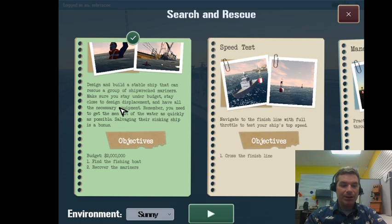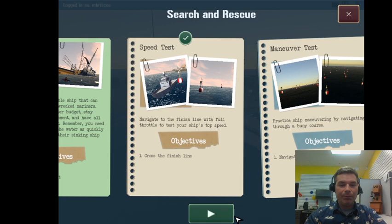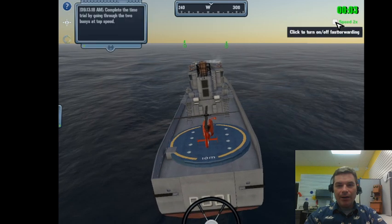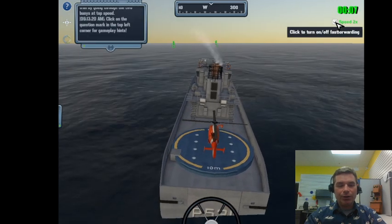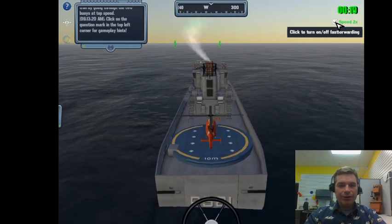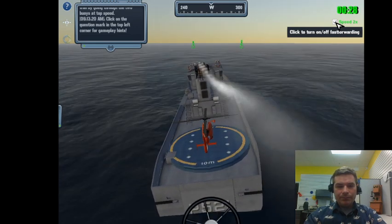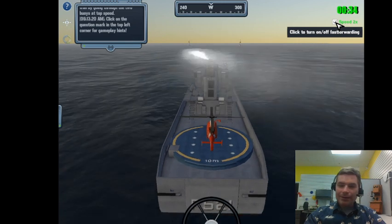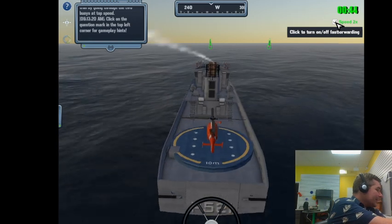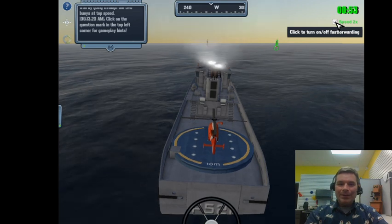The stability test pushes a wave against the side of our ship - our ship barely moved, it's a very stable platform. Now I can do the search and rescue mission. I want to test speed and maneuverability first before heading into stormy weather, so I've got the speed test running.